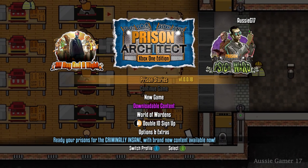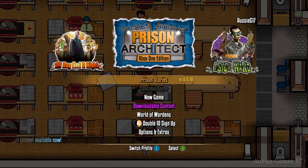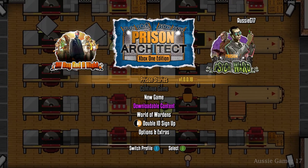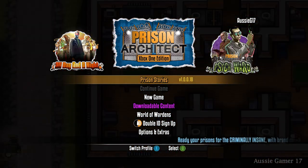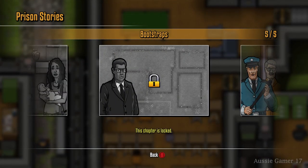The first step is to head into Prison Stories. There are five prison stories to complete — it's sort of the mini tutorial slash story mode of the game — and we're going to get five achievements: one for each story, and a sixth achievement for completing all five stories.